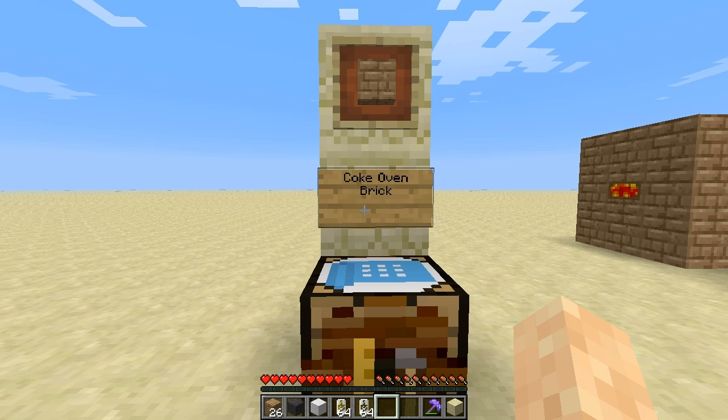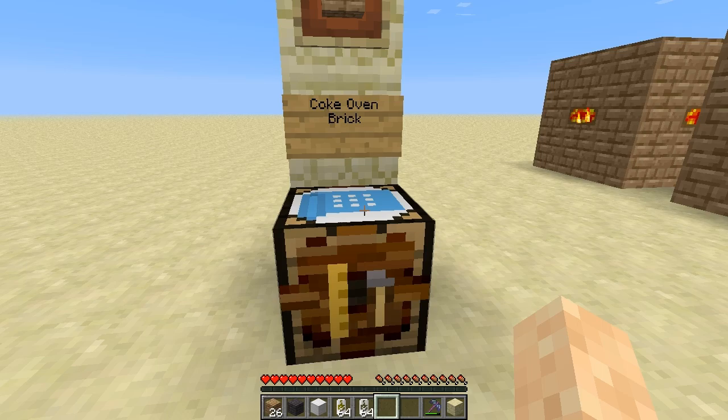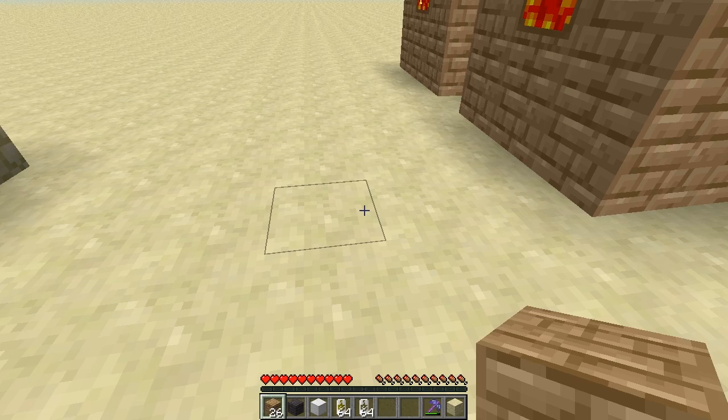The recipes are very basic, things that you can get quite easily. You're going to need bricks — collect some clay and bake those into bricks, then put them in a pattern like so to create Coke Oven bricks. You're going to need 26 Coke Oven bricks to create a Coke Oven. You can see a completed one here and I'm going to go ahead and build another one out for you so we can see what it looks like being built.